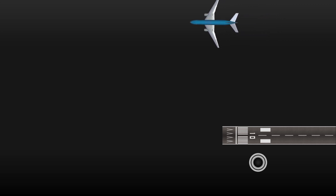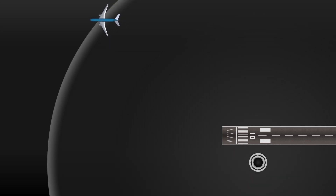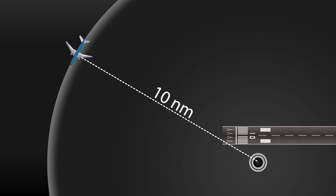The plane wants to land at the airport, but it's not lined up with its runway at the moment. But the plane knows how far it is away from the DME station, so it could stay at a certain distance from that DME until it's time to turn towards the airport. For example, the plane could stay 10 nautical miles away from the DME, which would result in flying an arc.